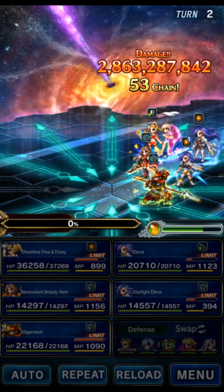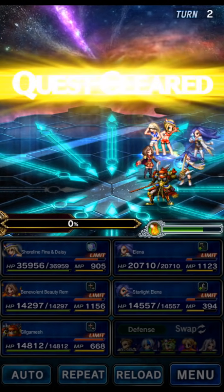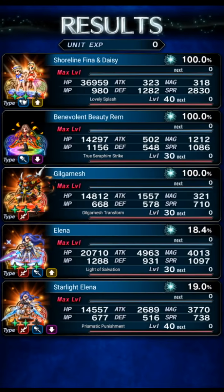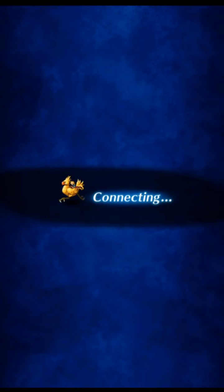So we did all missions: 20 turns or less, summoned an Esper, killed with an Esper, and did Dark and Earth damage. That was Sheraton. They're all going to be very easy but will get slightly harder the further around the circle we go.